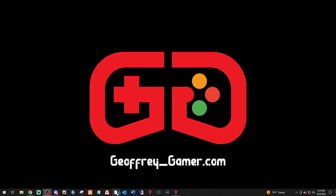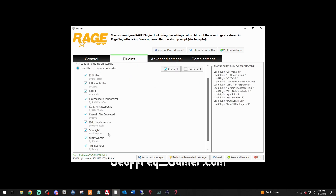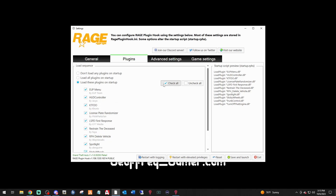Now when you launch Rage, hold the Shift key to open the settings. Change the timeout to 60,000. Make sure all your plugins are checked — license plate, sticky wheels, all your plugins selected. You can use 'Check All' or 'Load All Plugins.' Then hit Save and Launch.